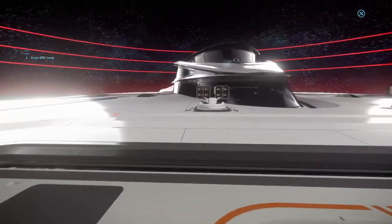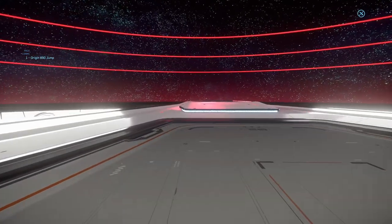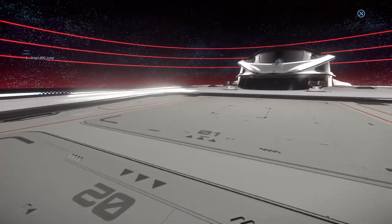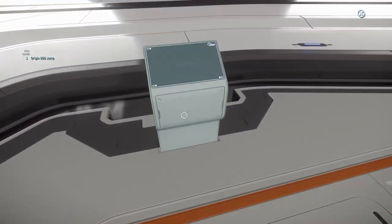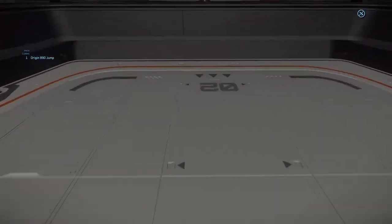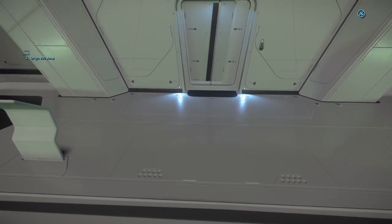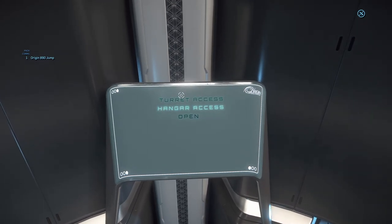Look at these defenses — some pretty sizable missiles and nice missile racks. Up front here is a gun installation. We can bring the platform back down, and you can see the bar we were in earlier. At the very front is access to the gun platform — turret access. Let's see what that looks like.